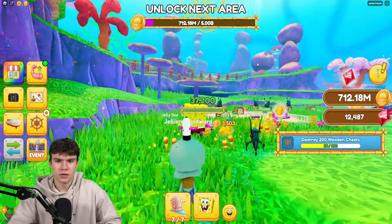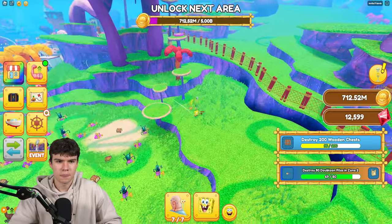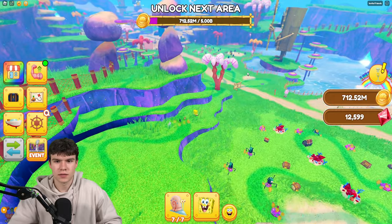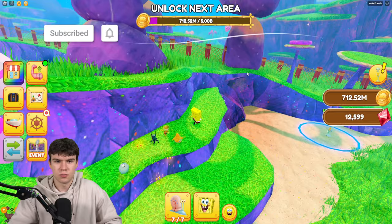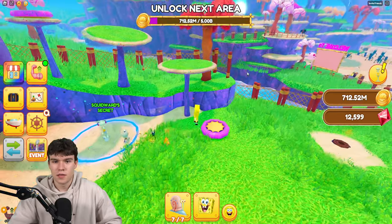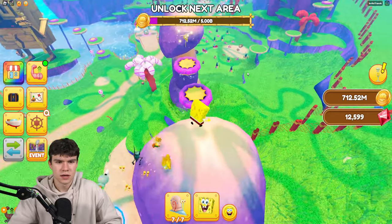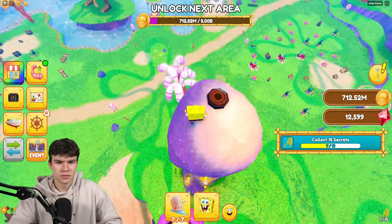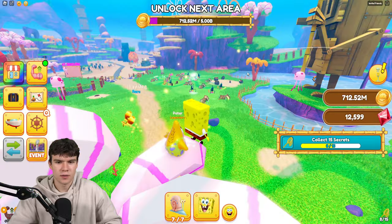All we're going to do now is come around here. There are a few that we did miss around here, so we're going to quickly claim these up before we move on. Go back down here, then jump up these bits and get the next one that's just up here — there it is. Jump over there — there is number seven. Once you guys have done that, jump onto this tree and you guys will find number eight.